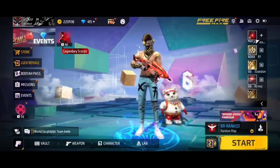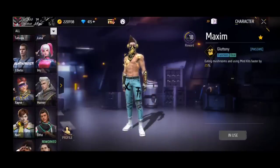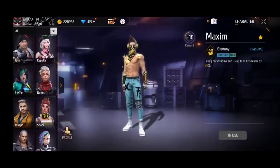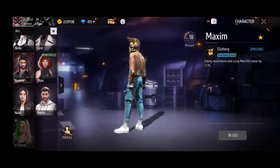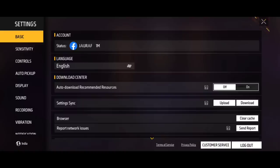We will change the character again. First of all, we will put the 0 character which is our favorite. We will choose the 0 character - let's equip it. Now guys, let's go to settings here and we will catch it.